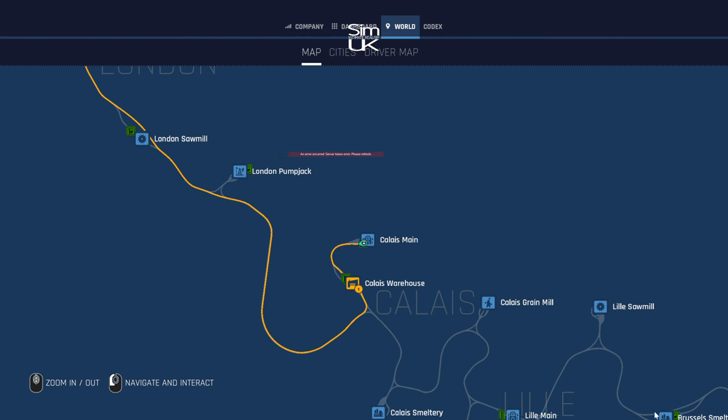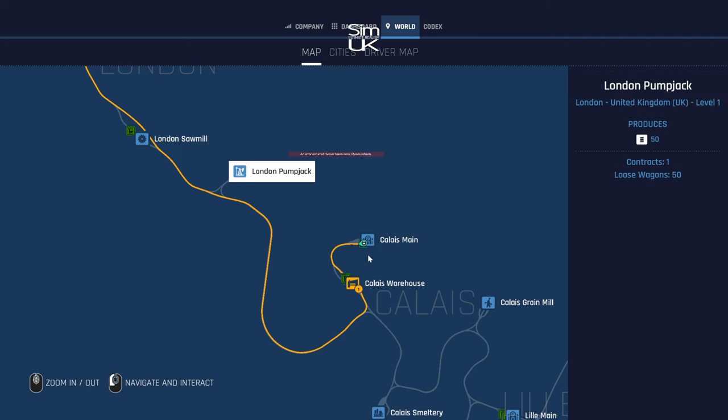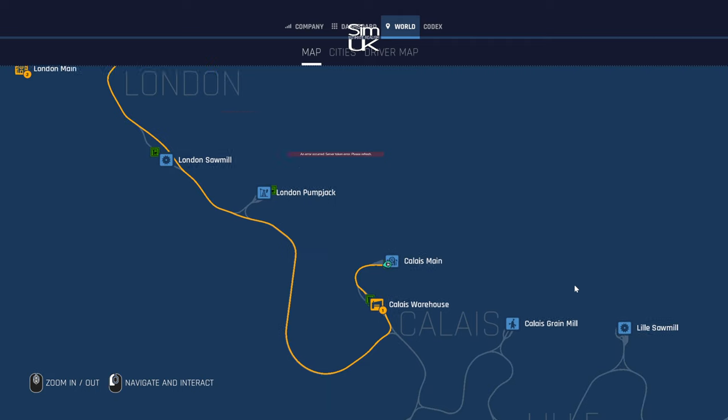I also want to unlock the London Pump Jack — they've got one contract, so if I go there and pick up whatever that is and take it wherever it needs to go, we'll have unlocked that. I think it's going to be a bit of a money maker because it produces 50 barrels — crude oil I think — and that's got to be a bit of a money spinner.